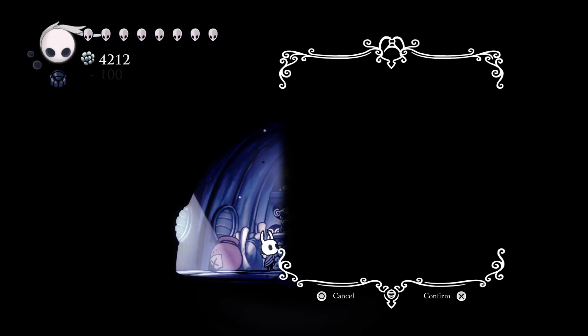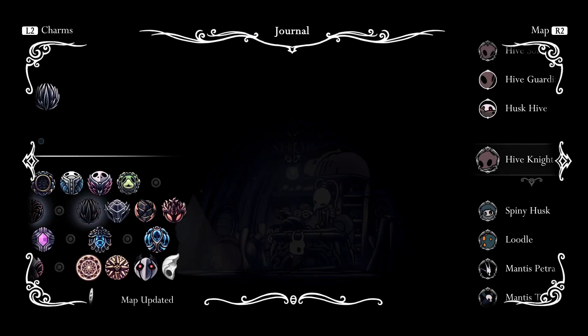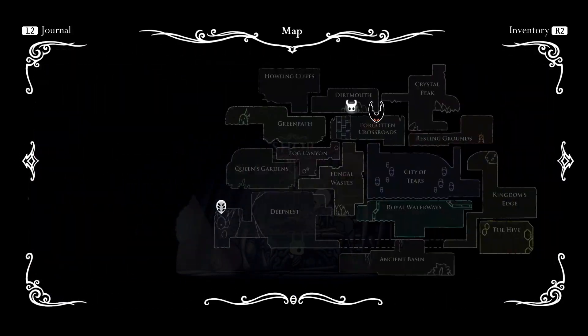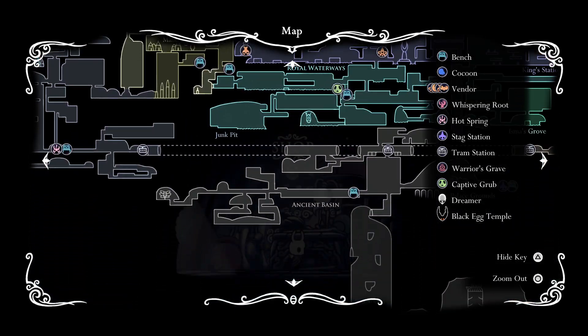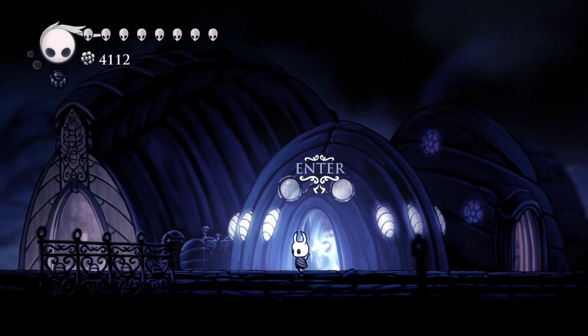Ooh, tram pins. I don't think we necessarily need those but might as well — just a habit. Oh yeah, I still have to put on the extra charm I got — forgot about that. You can see them on the map now, even though you kinda already could.